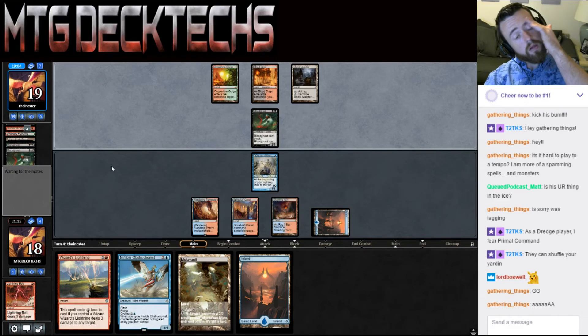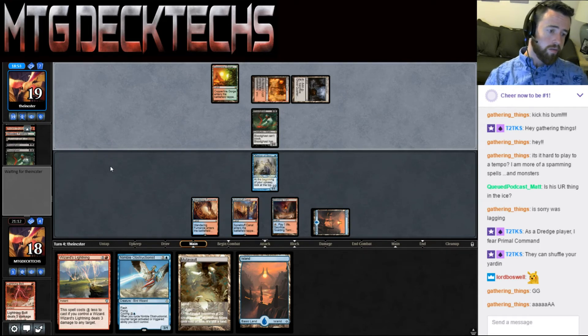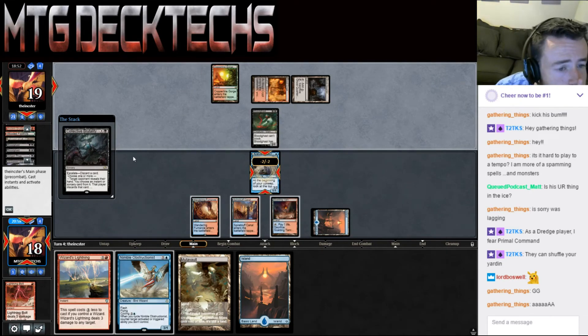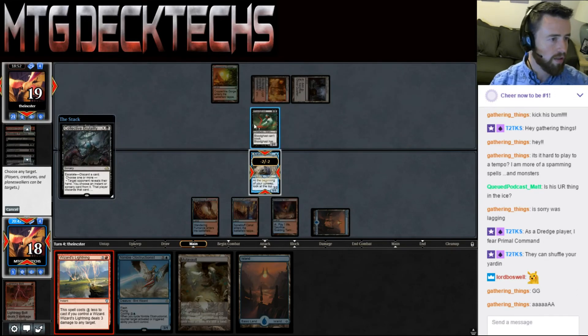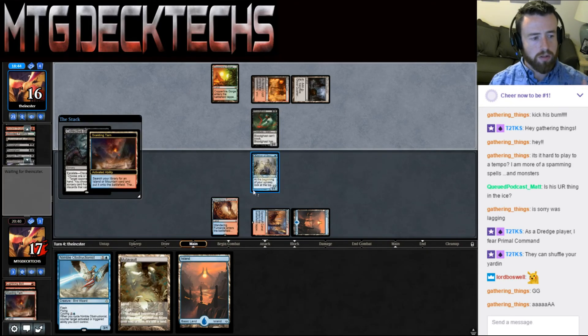Double Bloodghast — it would be nice to have some form of Anger of the Gods. So we're killing the Delver. They're negative-two-ing, they're draining, and they're going to make us discard. We can use Wizard's Lightning — we're going to lose the Wizard's Lightning — so the question is do we shoot Bloodghast? It's going to come right back, so I think we shoot the opponent. Yeah, we're going to lose this one.